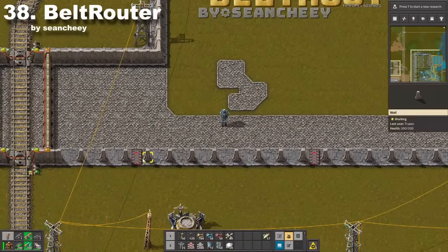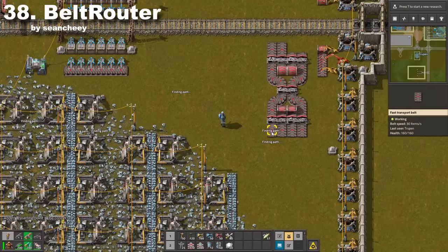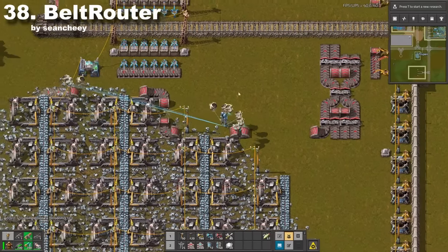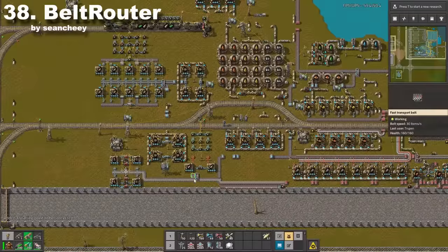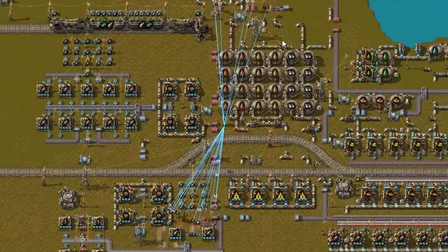This is a very funny modification which will automatically route roads to your belts. Simply set a starting and ending point for your belt and the pathfinding algorithm will do the rest. Let's try it in my refinery — it needs some time to find the best path, but then it builds a beautiful spaghetti. Well recommended.